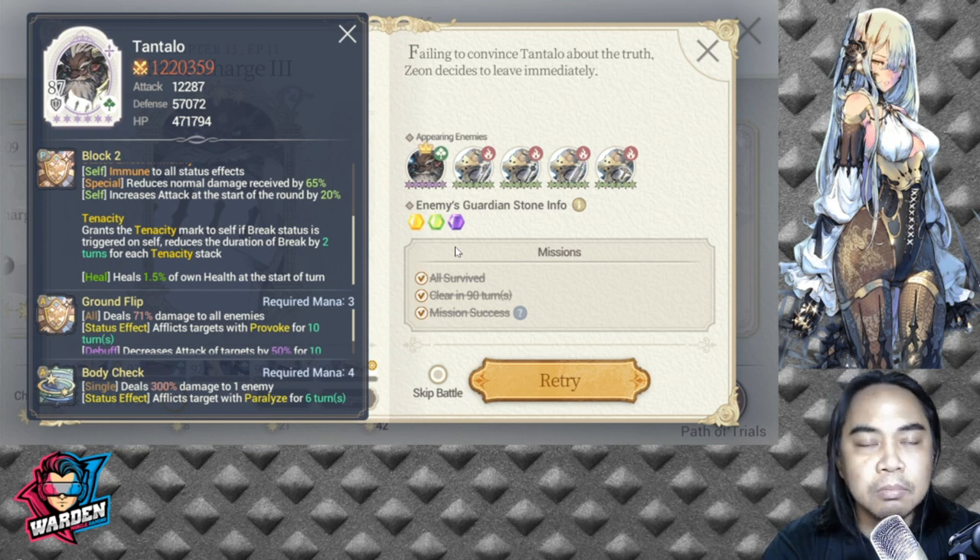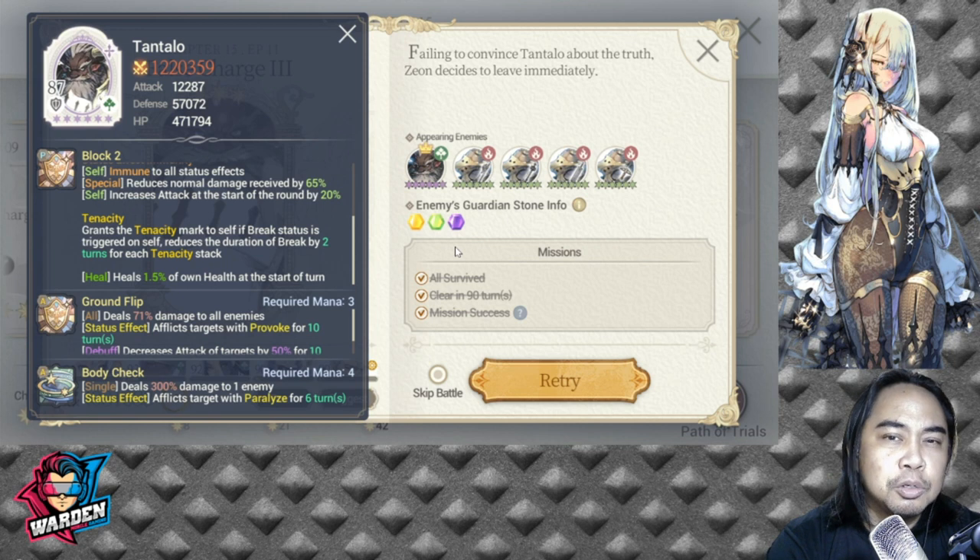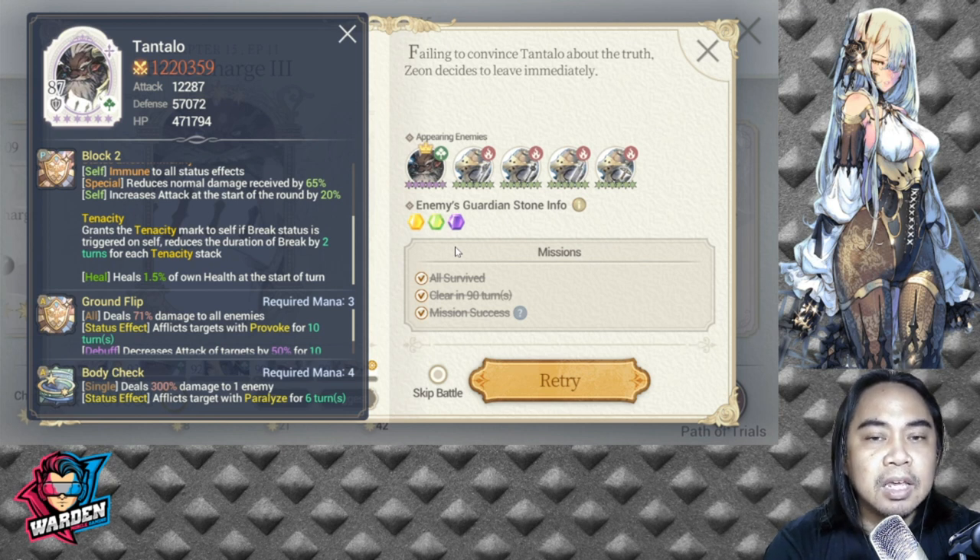From Episode 11 through Episode 13, I suggest Ramji as a top pick — he's a dark hero with an AOE spell needed for breaking Guardian Stones. The Guardian Stones in this chapter are Light, Darkness, and Nature, so make sure you have heroes available for each. Heroes should be at least Level 90 with Rank 1 gear — decent enough to survive and deal damage.